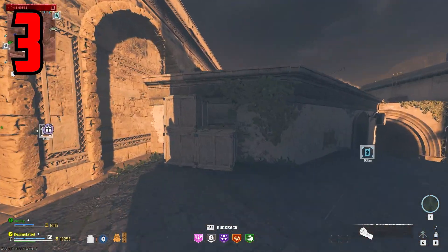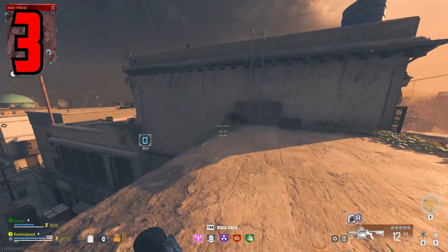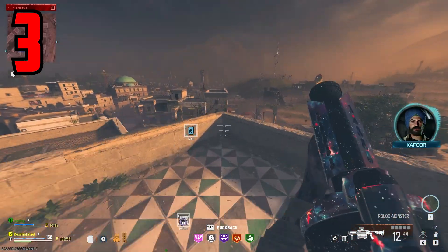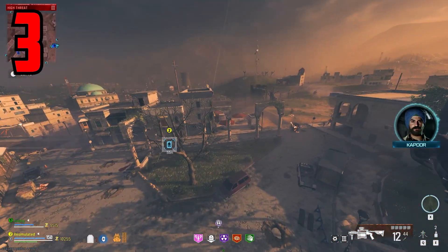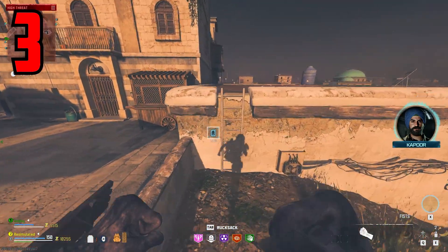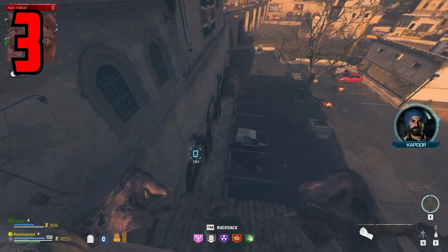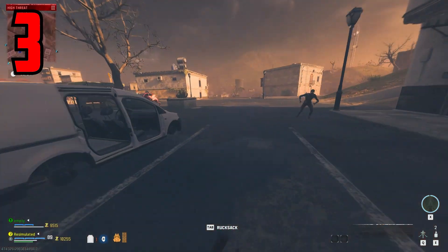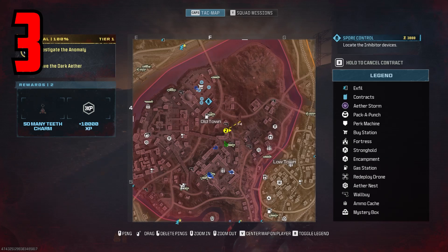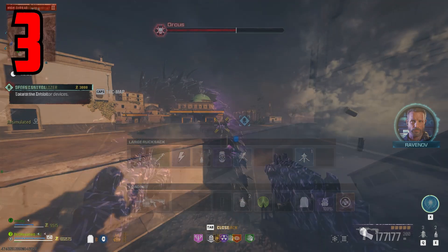Ammo-wise, when you first load in with the RGL you only have 12 bullets, but once you pack-a-punch it you'll have around 70 bullets total. I did bring it into the boss fight but couldn't tell exactly how much damage it was doing since I had sentry turrets placed down doing a lot of damage. I can't confirm whether it's better than the Holger for boss damage. There's no class setup for this since you can't add attachments to the RGL — just equip it and bring it in as-is.